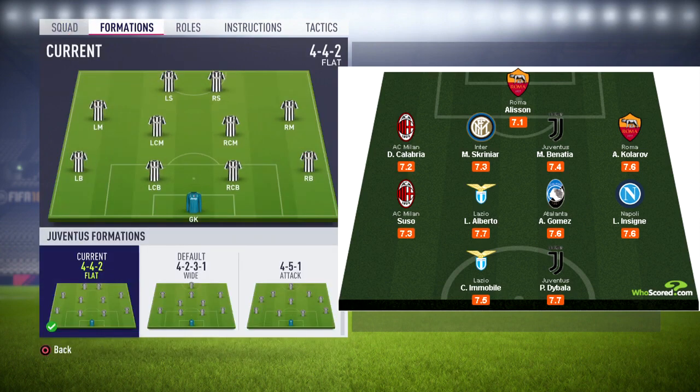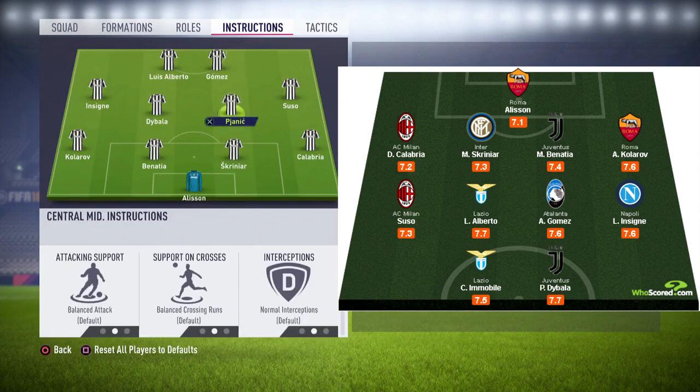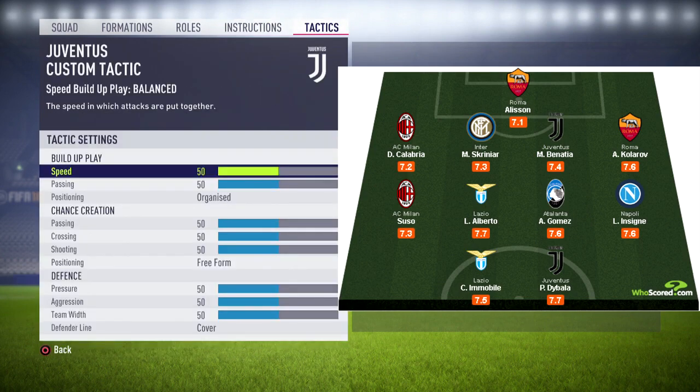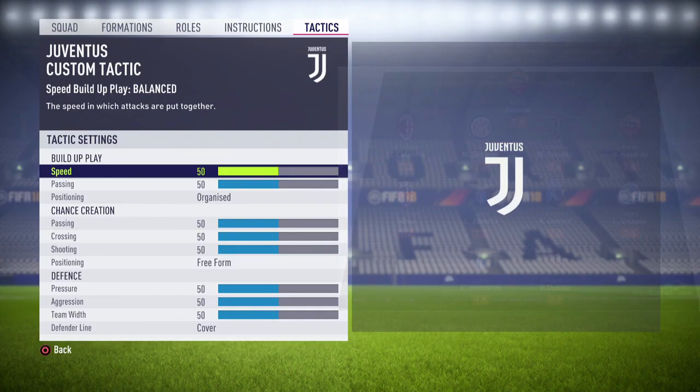They play the same 4-4-2 flat formation. The instructions are all at standard as usual, and the custom tactics are 50 all the way down, organise, reform and cover. Now you've seen the teams — let's get into the match. It's Spurs vs Juventus: who will come out on top?